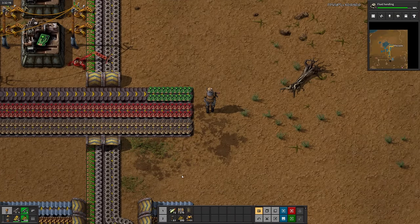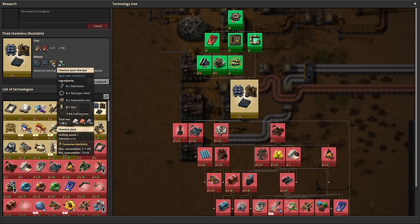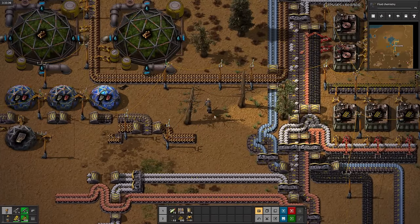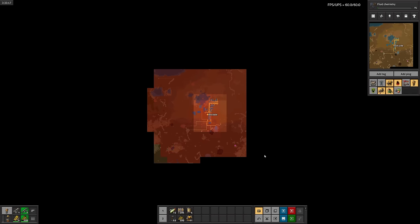So I'll go ahead and tear down the old research setup, since we don't need it anymore. Fluid chemistry looks interesting — I'll research it, but I'm saving all the fluid related stuff for next episode. Also, all of my trees are starting to die from absorbing pollution. I guess I'll need to plant more of them soon. But it looks like they hardly made a dent in the pollution cloud anyway.